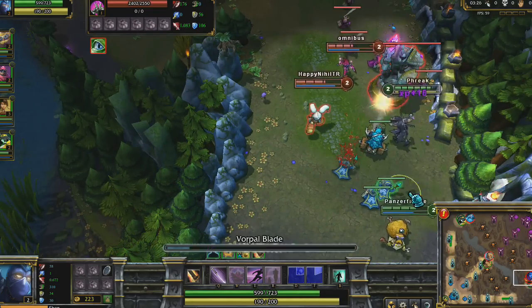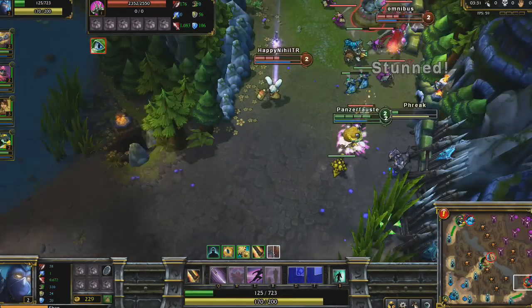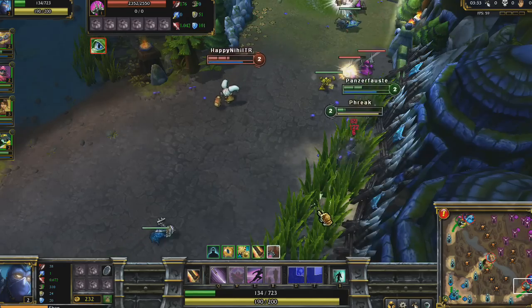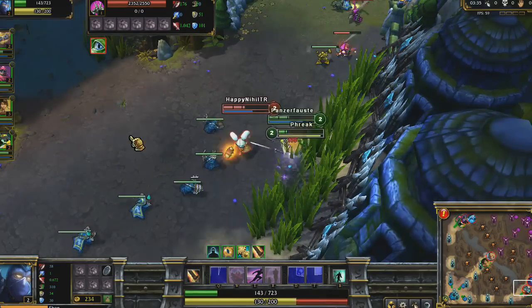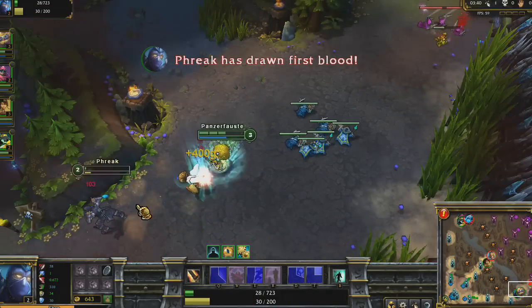However, I overextend and Poppy comes swinging for me. As soon as I can, I start running down, and once I cross my minion wave, I use Shadow Dash, taunting her and running through my minions. Once she gets low, I toss a Vorpal Blade, flip out, and kill her.